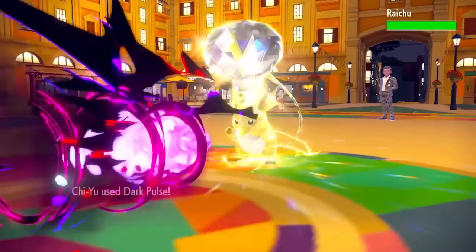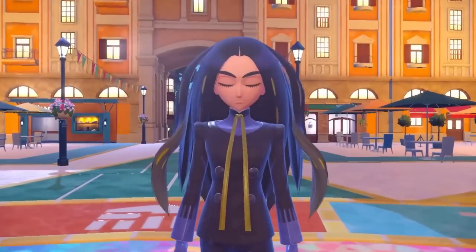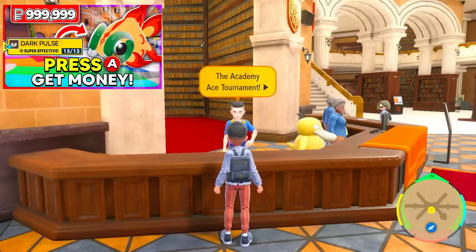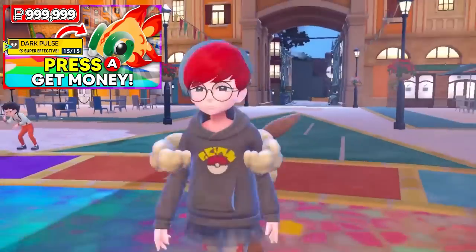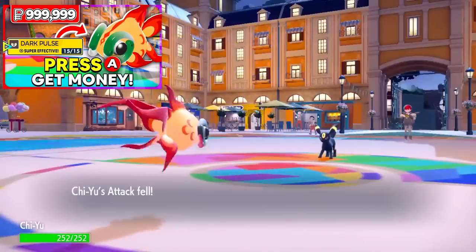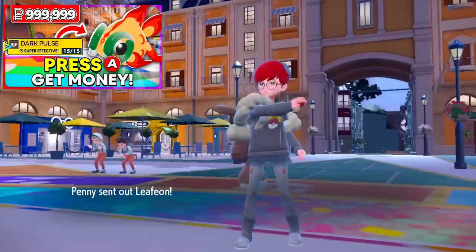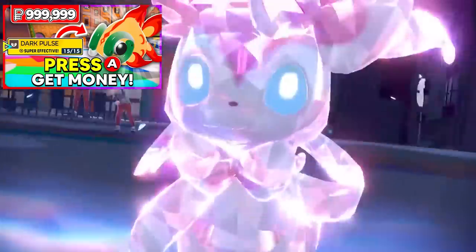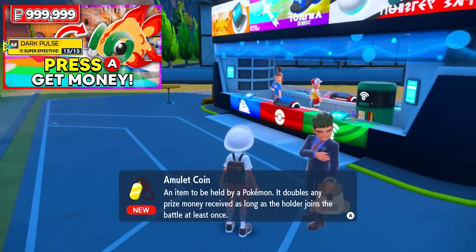Another suggestion is to max out your money. There's a non-glitch method: do the Academy Ace Tournament located in the school. Using a turbo controller while standing in front of the NPC inside, press A once and let it keep pressing to farm money by running through trainers. You can use Pokemon like Sylveon with Moonblast. It'll also show you how to grab the Amulet Coin so you can get even more money while auto-farming.